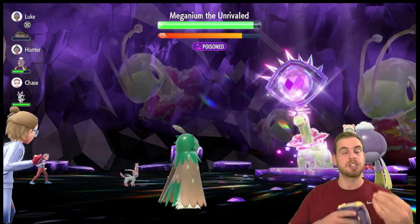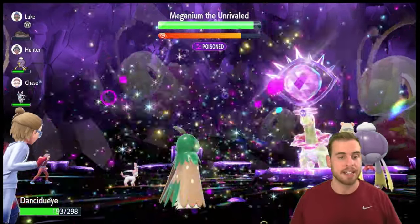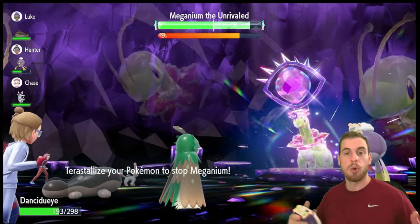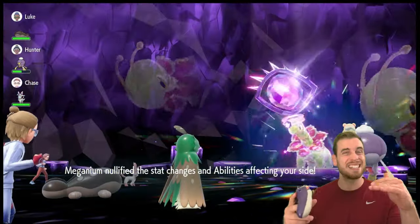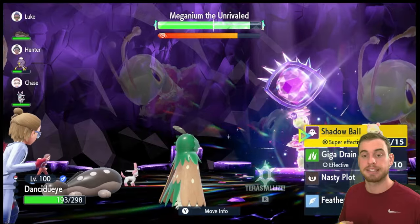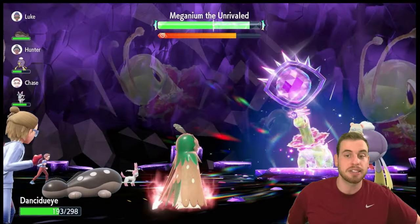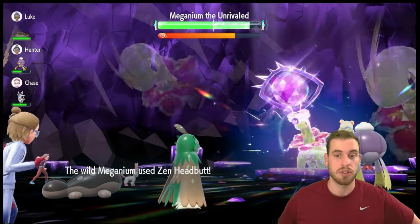If you want to switch this build up to be better in group raids, replace Giga Drain with Hex. That way, if you have teammates like Skeledurge using Will-O-Wisp to burn, you're going to be able to do even more damage. I opted for the combination of Giga Drain for recovery and Shadow Ball for more consistent damage, because we can't rely on status conditions and the 20% chance to drop Special Defense. Our stats were nullified, so now we go with Nasty Plot — we can use that three times to get Special Attack to plus six, and that's the only time our stats will get nullified.